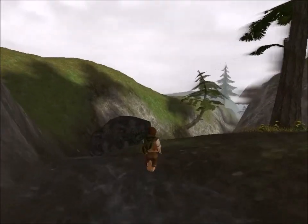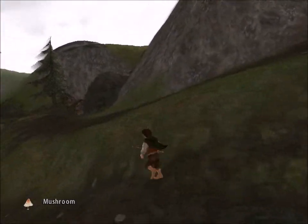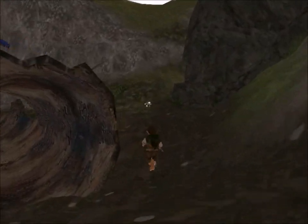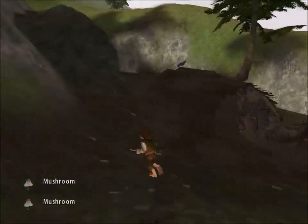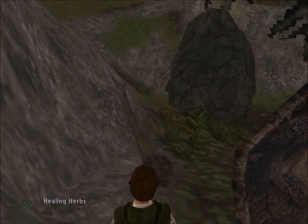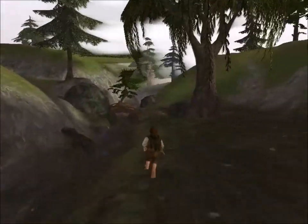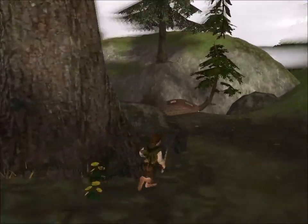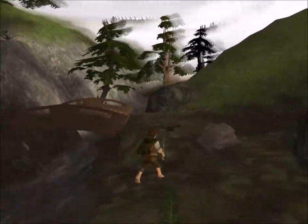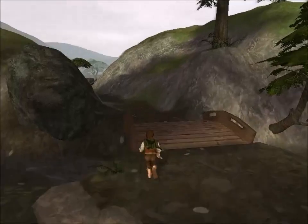I want to say there's one in this river somewhere, maybe around here. Not seeing it right now. Oh, there's something in this log — and there we go, that's two. Nothing else up there. I swear there's one in the river — maybe it's around the bridge, that makes sense. Nope, it's not under the bridge. Dude, look at that — that's odd. Like he's on drugs. What the hell? Anyway.